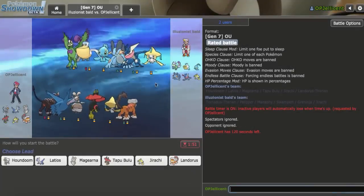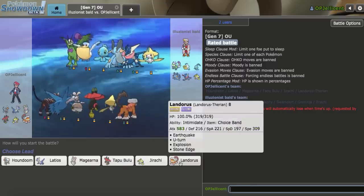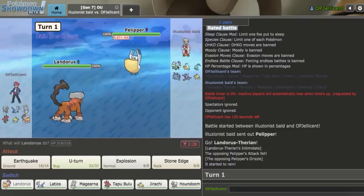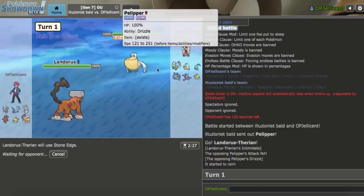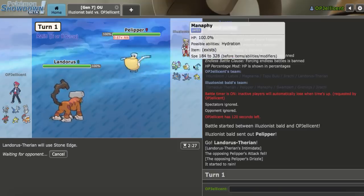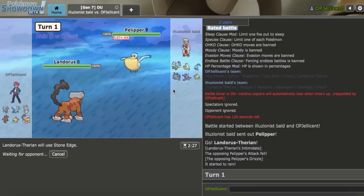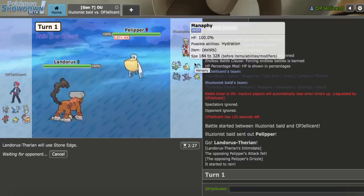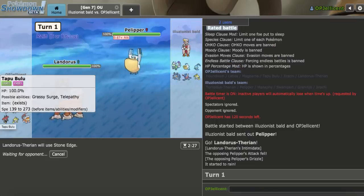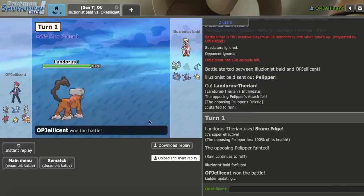Game five: my opponent doesn't really switch into Banded Lando and Mega Houndoom. I lead Lando on their Pelipper and throw off a Banded Stone Edge right away — they don't switch into it and just stay in and die. Quick game over, I'll be right back.